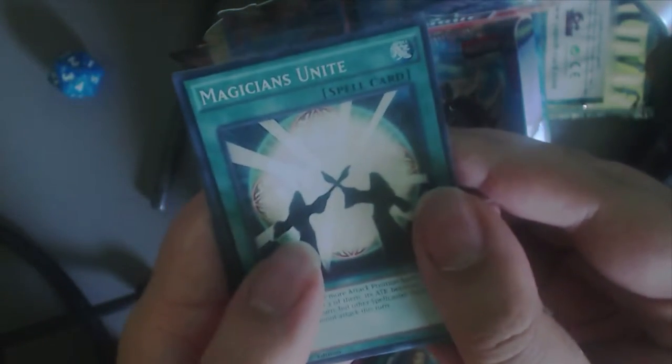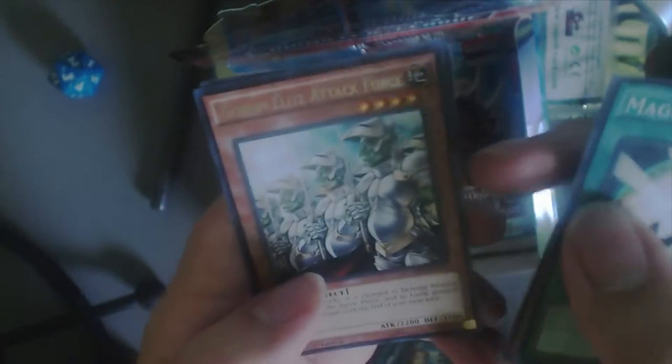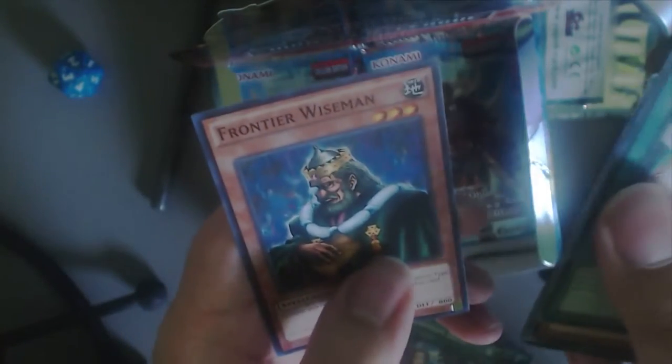I was like, damn, they reprinted it. That's another thing in Yu-Gi-Oh — they reprint absolutely everything. Magicians Unite, Fire Ferrets. Oh, Goblin League Attack Force — I think I had this in Ultimate Rare. Machine Assembly Line and Frontier of Wise Men. Wow, that is an old card.